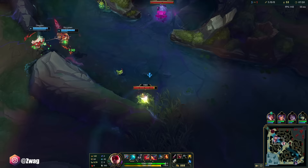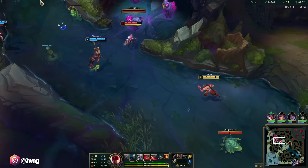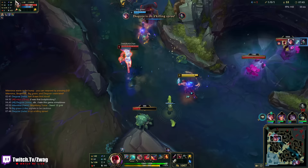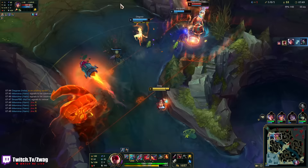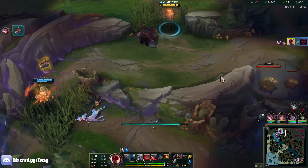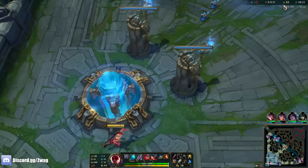How much Omnivamp do I get? 10%. I like his new E — it actually seems like he slams the ground. Back to full HP. I don't have boots, I'm slow. I got a lot of damage though. I'm going to have to halt the way. That didn't reveal her. Is it only my Q that does this? That Q did a lot of damage. I wanted to kick somebody but nobody would get close enough to me. I got boots.